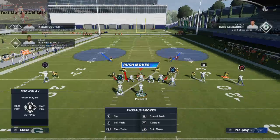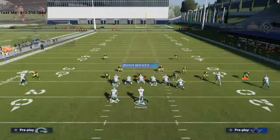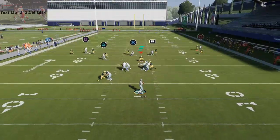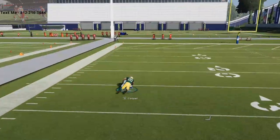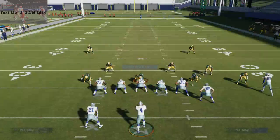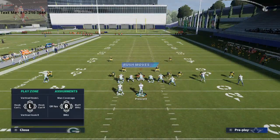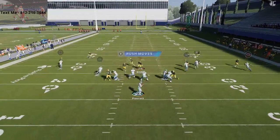So what you're forcing the defense to do is drop people into purple zones. When they do that, this double move to Amari Cooper nine times out of ten will toast man-to-man coverage over the top. That's why it's so important to have a good route-running receiver in that position. This quick route to the tight end sets everything up.